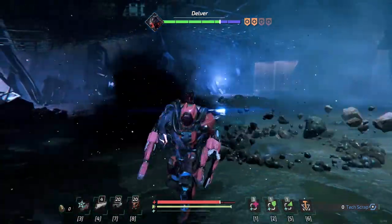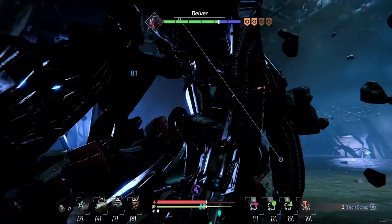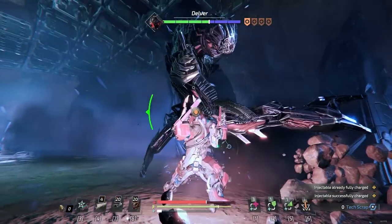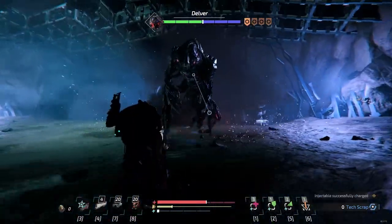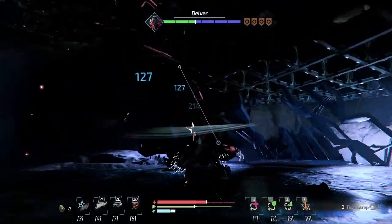As a tip leading into the next phase, you may want injectors for nanites, or at least nanite-resistant gear, because he's going to stack a lot of that towards you, especially in later phases. Nanite, when it builds up, just does a burst of damage — not a slow crawl, just a straight-up chunk of damage out of your health.